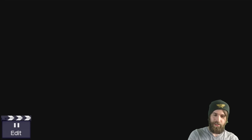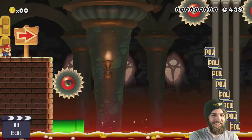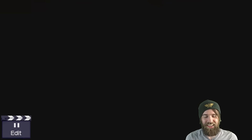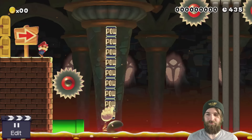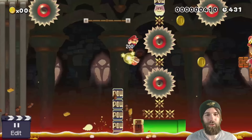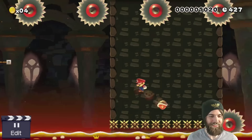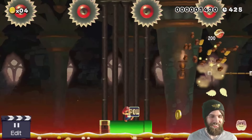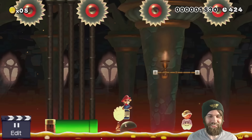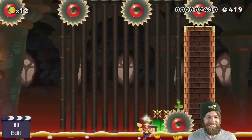The Pow Blocks, when the muncher goes back into the pipe, the Pows go flying across the lava. I decided to stack a whole bunch of them up and make a level based on the concept. And here we go — what we have here is a Pow Surf Kaizo. Yes, this is a thing. This is absolutely a thing. You're not imagining things.